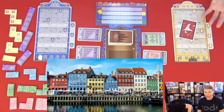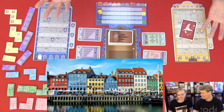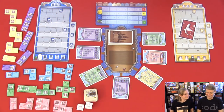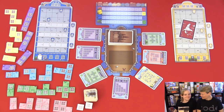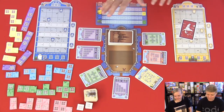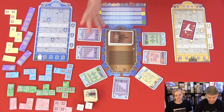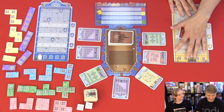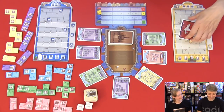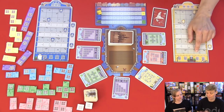In Copenhagen we are in Nyhavn and we have to build the facades of these buildings. Are you ready to play your second game? In this game we will use cards to buy tiles so we can build our building. The way you score points is by filling up a row.